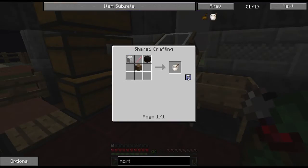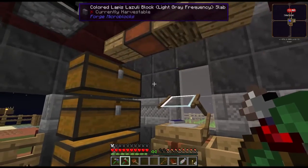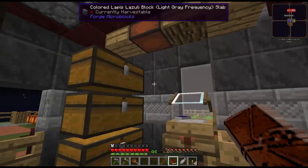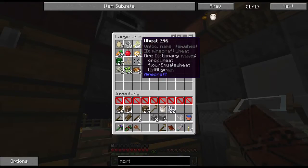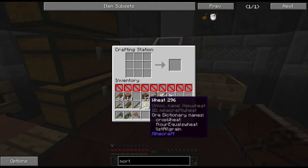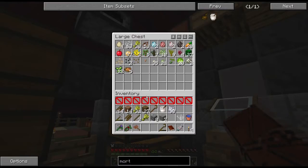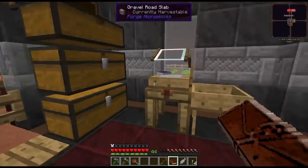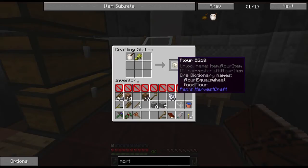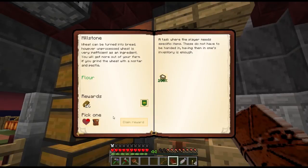I wanted to do this quest — the mortar and pestle — because it's been sitting there for a while. Now we need to make flour. I'm almost out of food anyway, so let's make 32 flour with that. Oh no, this is Pam's Harvestcraft — I was thinking of that. I can't just bake that into bread; I've got to make dough out of it, which requires salt and the likes. So let's just make one flour for right now so we can turn in this quest. I get 16 bread, a quarter of a heart, or a bag.